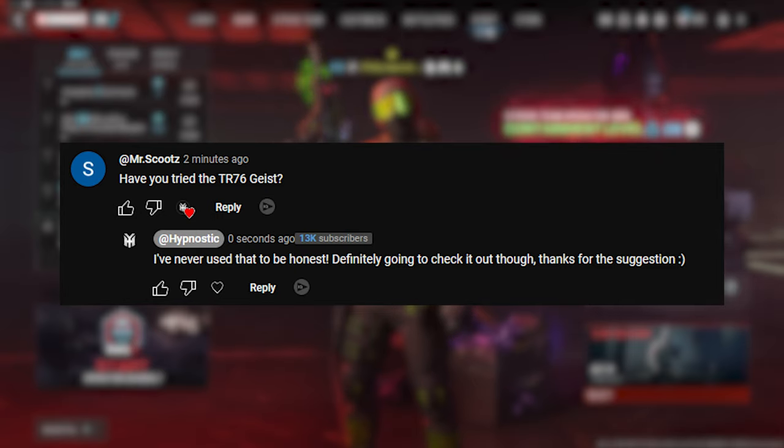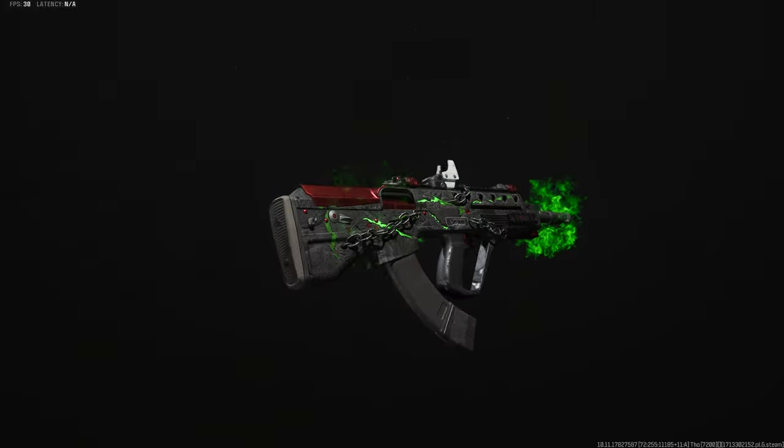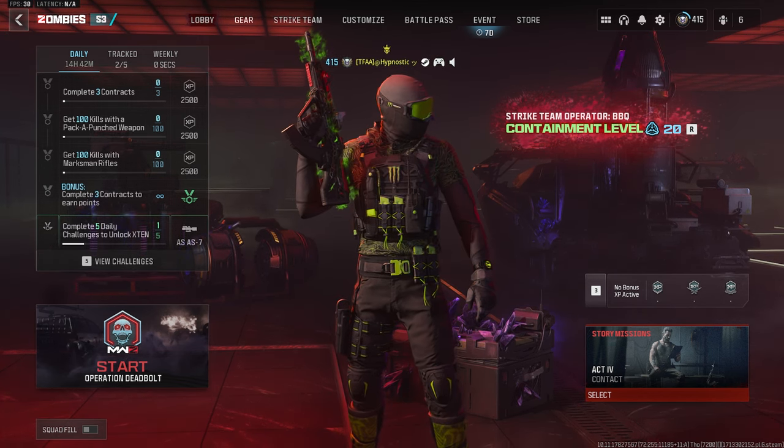Mr. Scoot suggested an assault rifle from Modern Warfare 2, the TR-76 Geist. I honestly didn't use this thing much back in DMZ and I've never used it here in zombies, so I'm definitely excited to see how this thing performs.